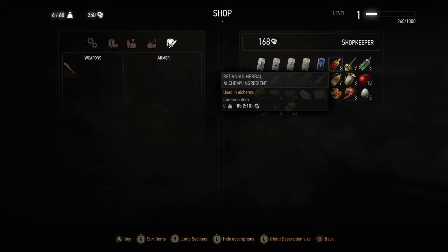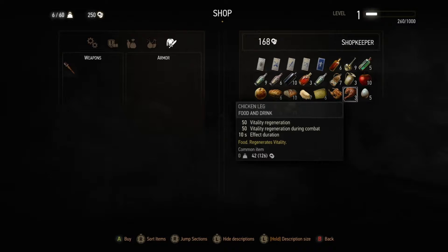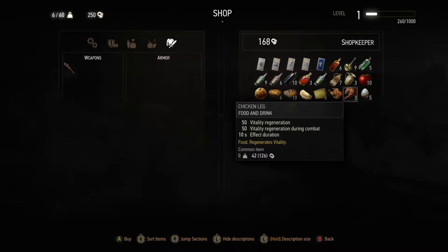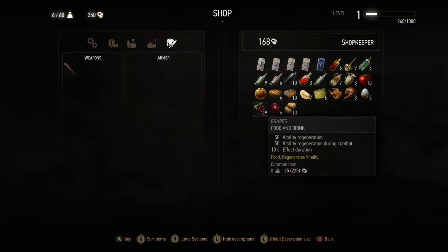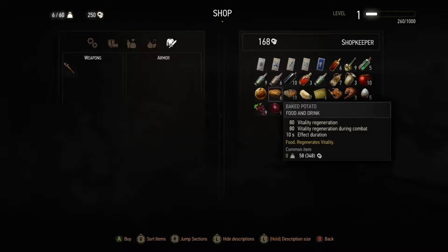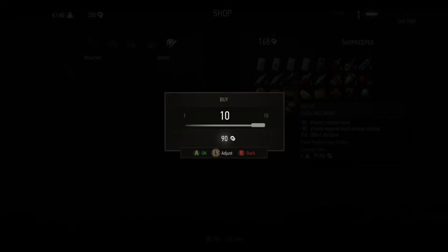You got a bunch of food, actually. These all look really good. 50 Vitality Regeneration, Enduring Combat, 10 Second Effectoration. Potatoes. Po-ta-toes. Boil 'em, mash 'em, stick 'em in a stew. If you know where that's from, I love you. Bread — I can buy a bunch of bread. Yeah, I'll buy a bunch of bread, actually. Why not?